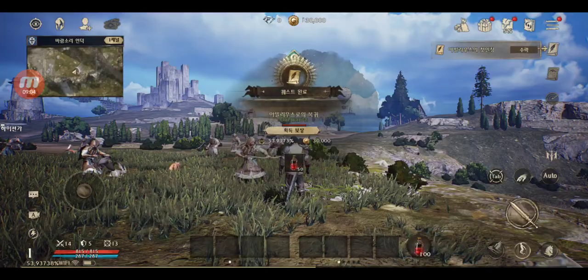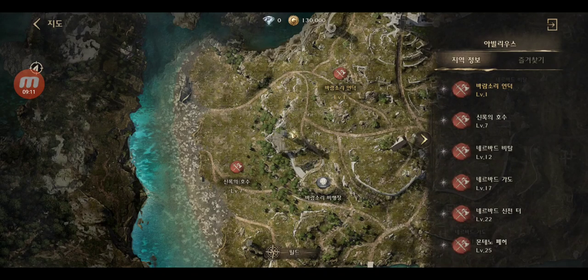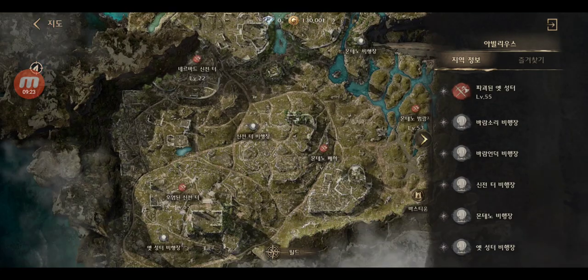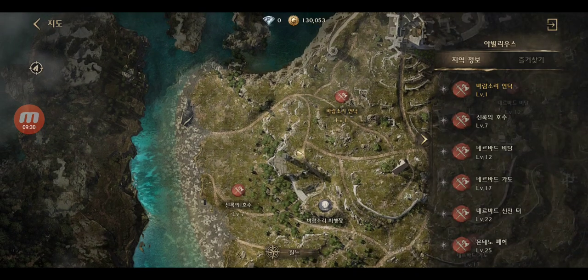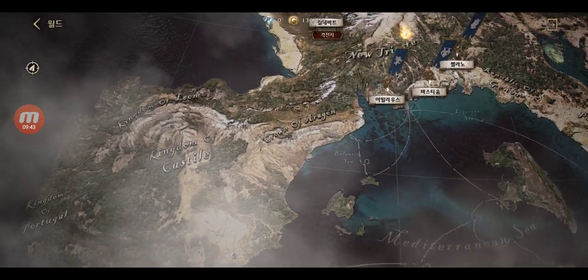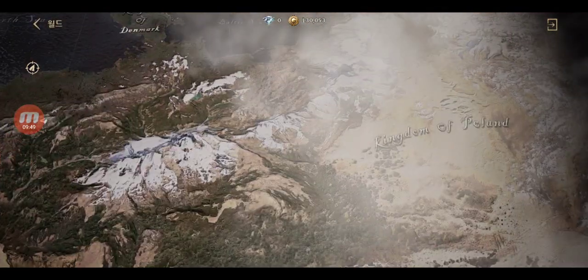I just got some experience and gold. So you can auto path — this is the map. Huge maps, huge zones. You can see the different levels of different monsters and quests. I like how the map looks. This world is huge — let me check the full map overview.